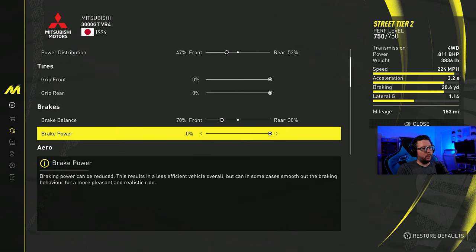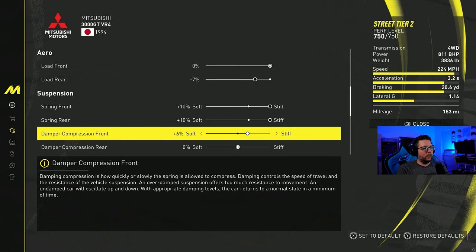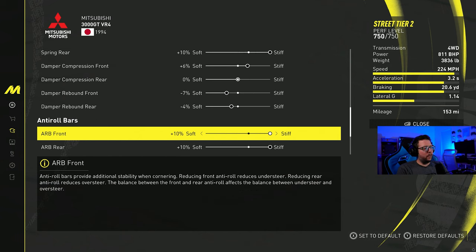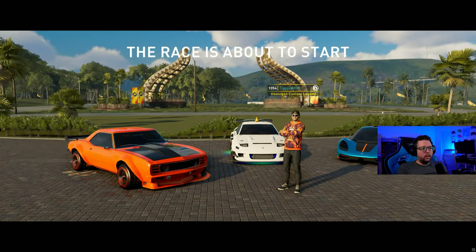Here are the pro settings: power distribution at 47 towards the front, brake balance at 70, aero load rear at minus seven. Suspension is plus 10 on both front and rear. Compression is plus six front, zero rear. Rebound front is minus seven, rebound rear minus four. Anti roll bars plus 10 on both. Alignment is minus 0.25 front, minus 0.20 rear. This gives you a lateral G of 1.14 — not great, but let's give it a shot.